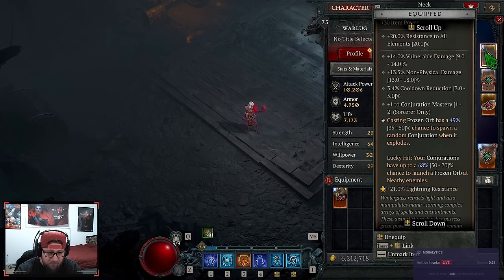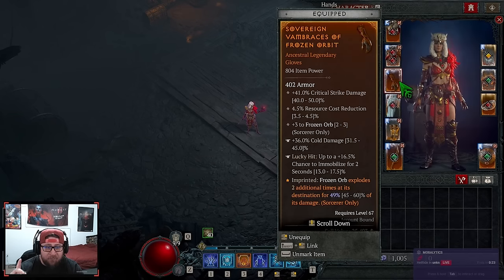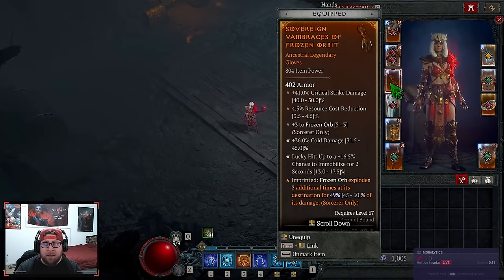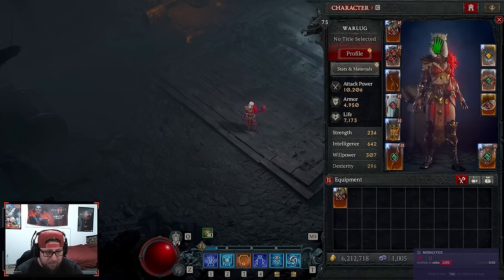Fractured Glass is the engine of the entire build. If you don't have it, here's what to do: put Frozen Orbit in the amulet slot, and in your glove slot it becomes a free slot — you could put Acceleration there for more attack speed or anything else you want. That's how I'd approach it without Fractured Glass.